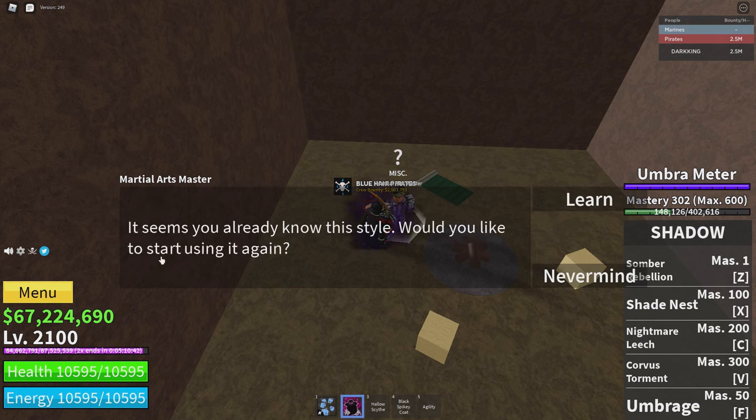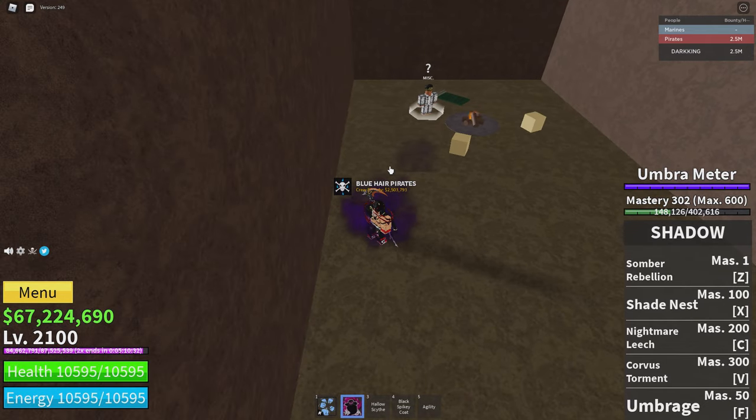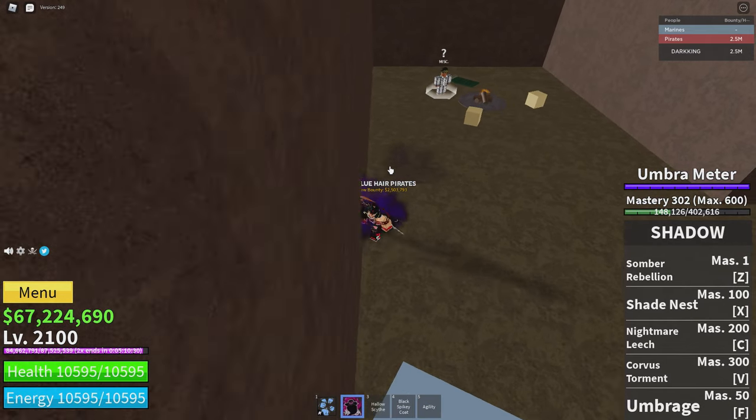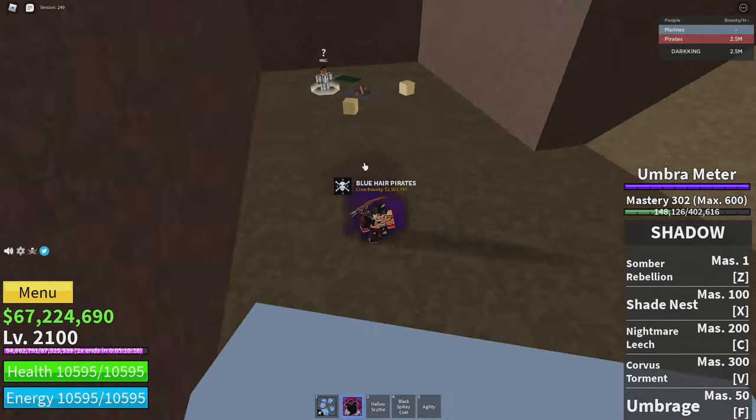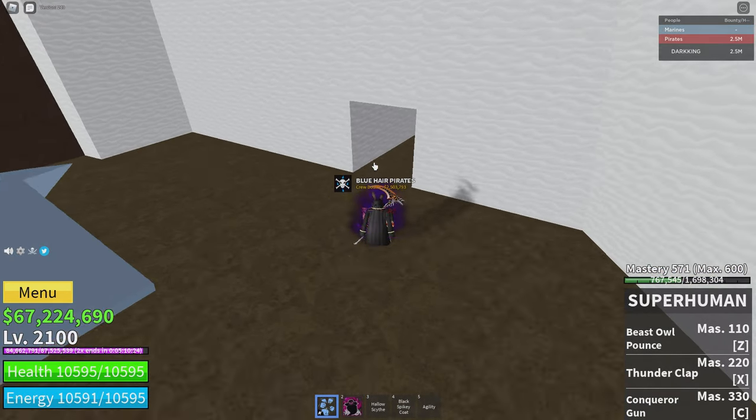Talk to him. He's gonna say 'It seems you already know this style — would you like to start using it again?' Since I already have it, it says that. But he's just gonna ask you for 3 mil and around 5k frags, and you guys are good. That's how you get the Superhuman, and I'm gonna show you guys how it looks.